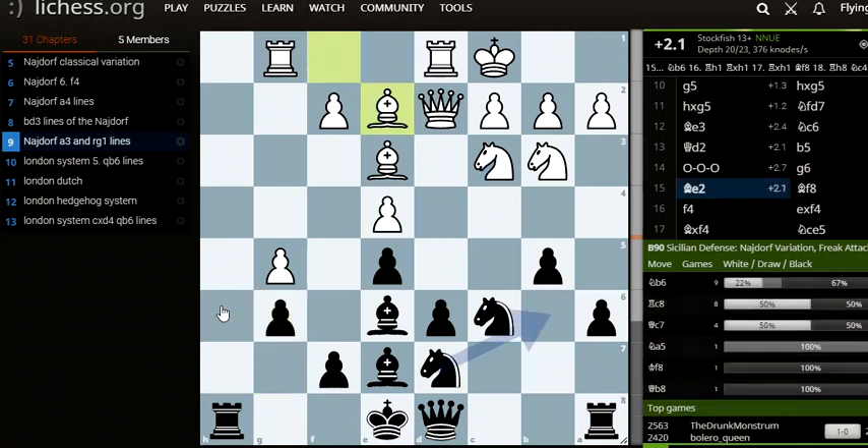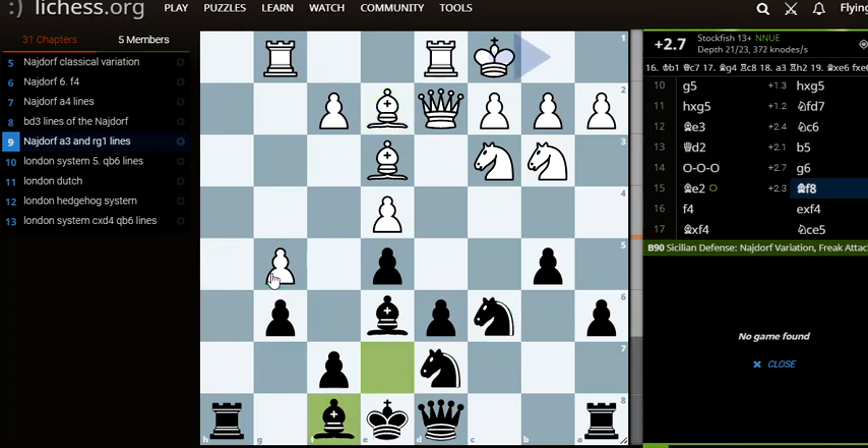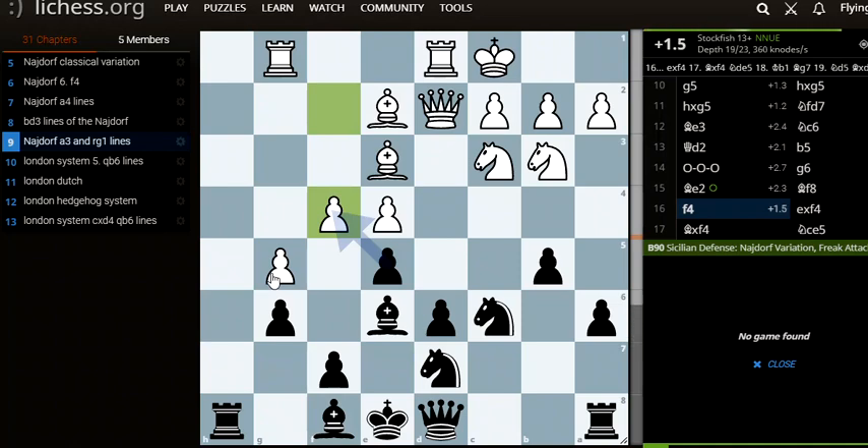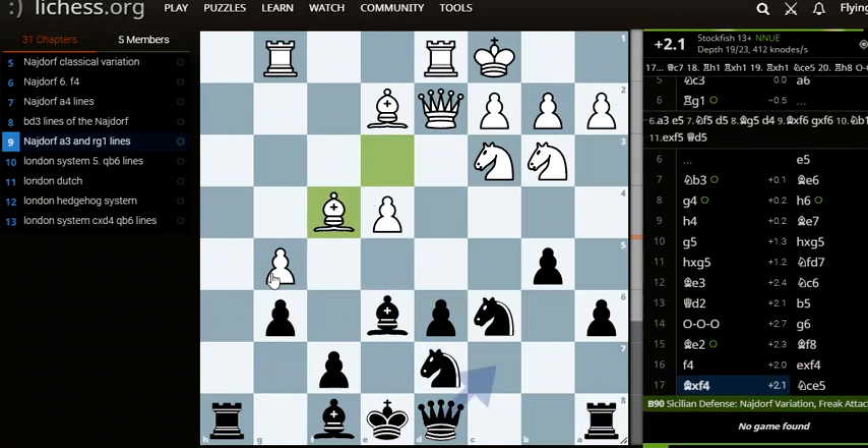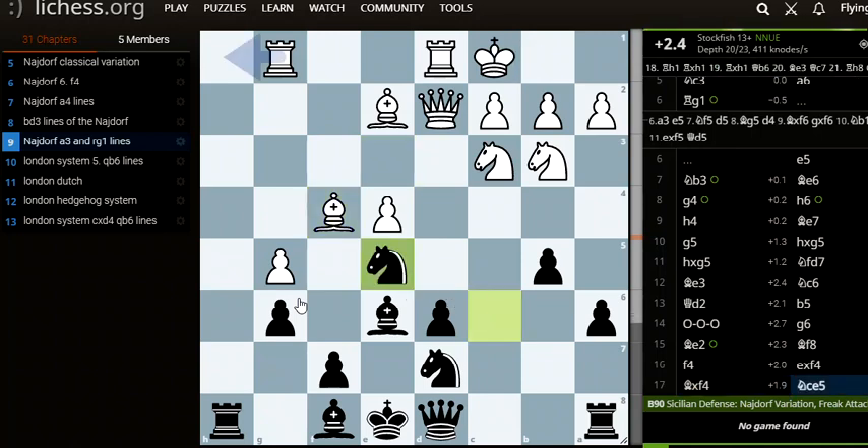Bishop to e2, putting more pressure on the h5 square. Black can play rook h5, taking the g5 pawn, putting more pressure. Bishop to f8, now f4, now black takes on e4, and now white takes. Black has to play many moves, but black plays knight c5. This would be pretty good for white, but black can counterattack a little and get into a decent position.